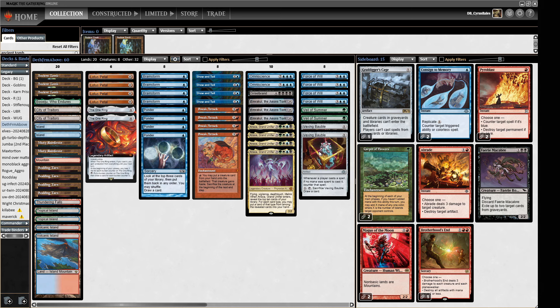To protect us we have four Force of Will, two Veil of Summer, and two Vexing Baubles. Vexing Bauble stops all the free counter magic, which does stop our own Force of Will, but we get to choose when we use it. So this is a nice low-investment tool that we can always cycle as well.